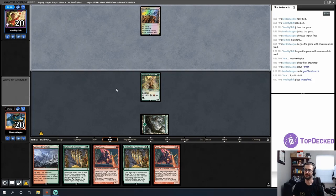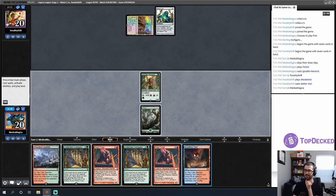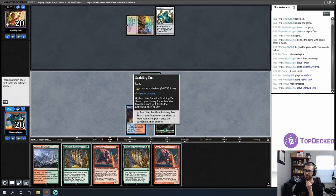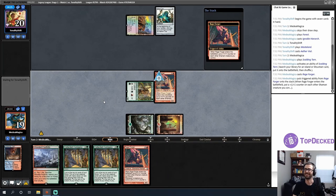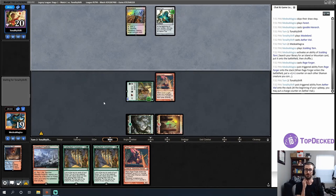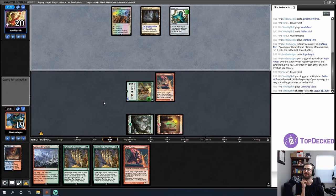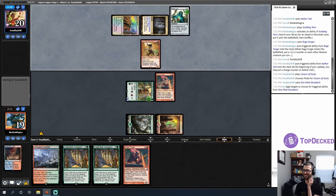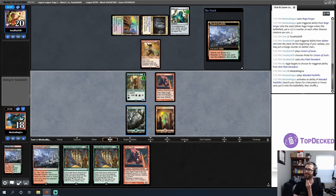Opponent has Wasteland and Aether Vial — we'll ignore the Wasteland and that Vial means I just get to do my Coco thing. Let's fetch a mountain and play a Rage Forger. I need to figure out which Aether Vial Wasteland deck my opponent is on — and it looks like Pirates! Hell yeah!